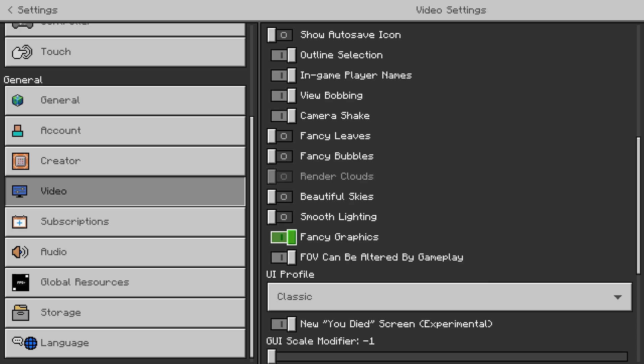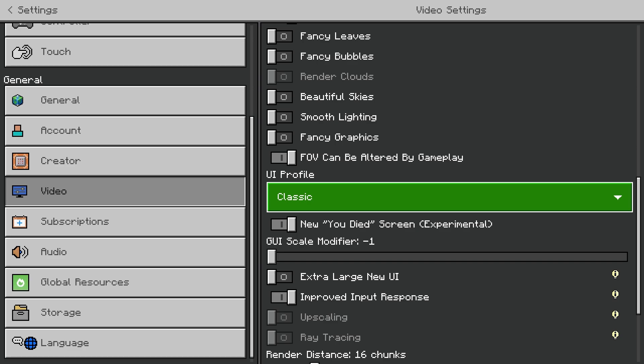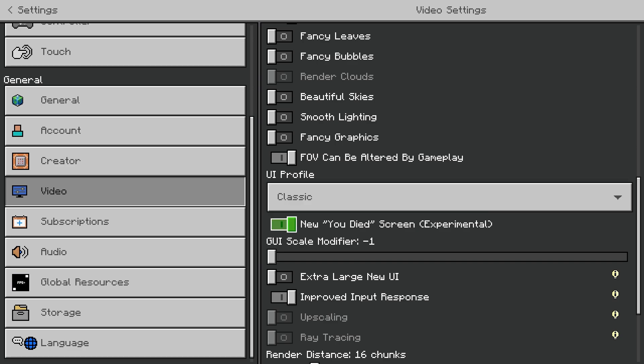Turning off fancy graphics is going to make your game look bad, but if you need the FPS, you've got to do it. FOV altered by gameplay you can keep on. UI you can keep on. The new UI died screen is experimental, so you probably want to have that off.